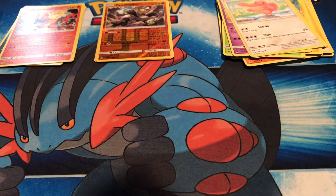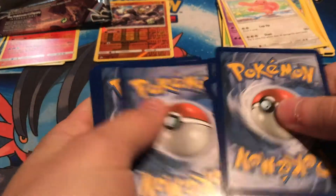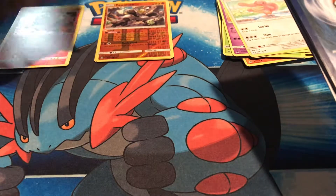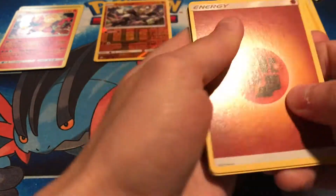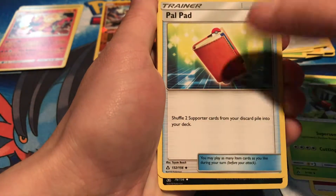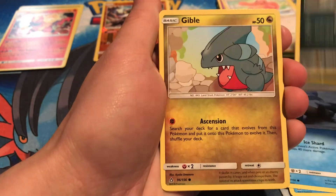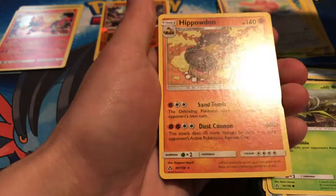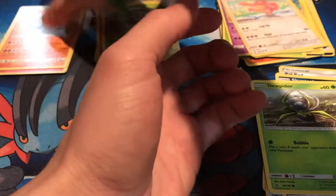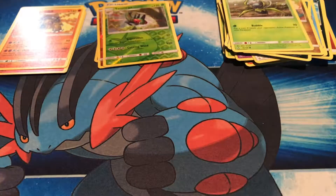Another Giratina pack — come on! A fighting energy, Yanma, Pal Pad, Skuntank, Snover, Murkrow, Gibble, Drapion, Yanma reverse, and the rare is a Hippowdon non-hollow rare. Let's go with the Dawn Wings pack — come on, give us some good pulls!